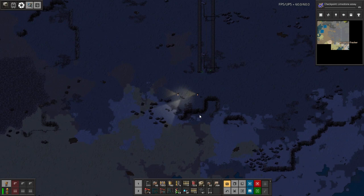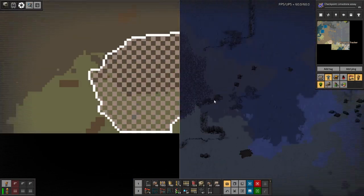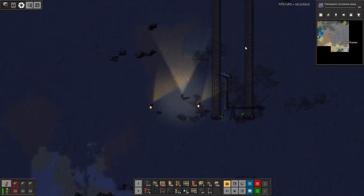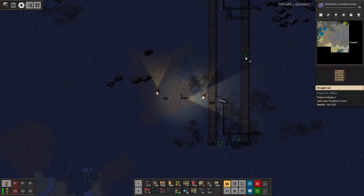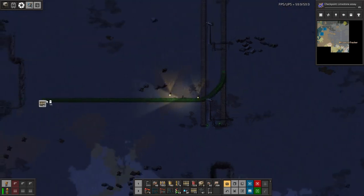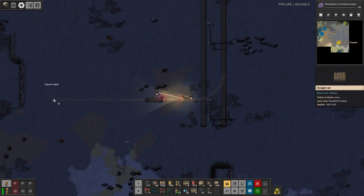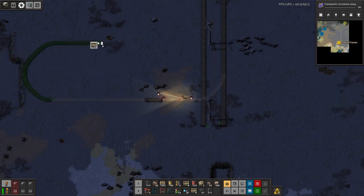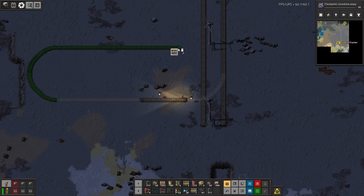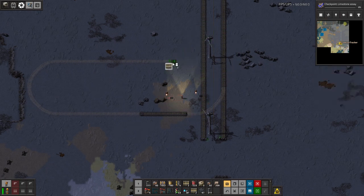Yeah, we'd have to go through that which I don't want to do. We've got the limestone here. Tell you what, let's just build a little disconnect here — we're going this way. So we're going to build a train station that connects across like this. And I'm going to assume it's only one way. Let's go one more down, perfect.